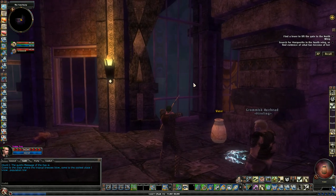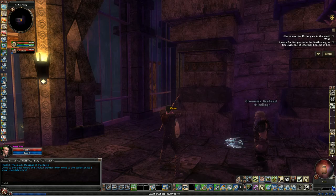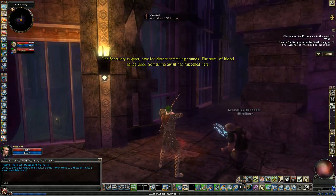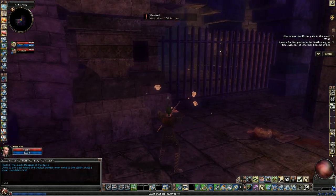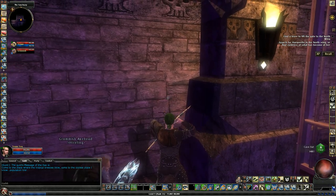We have Grommas as our hireling — he's cool, yeah. He's a kill stealer for sure. Let's get our buff here. The Dungeon Master narrates: 'The sanctuary is quiet save for distant scratching sounds. The smell of blood hangs thick. Something awful has happened here.'